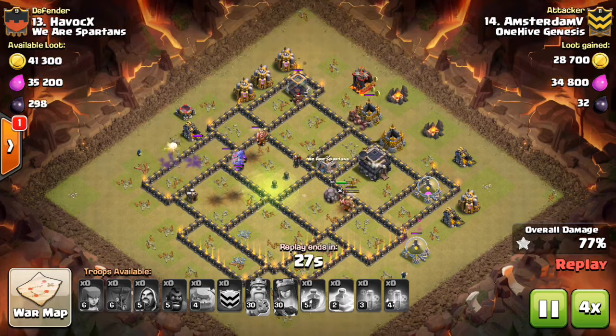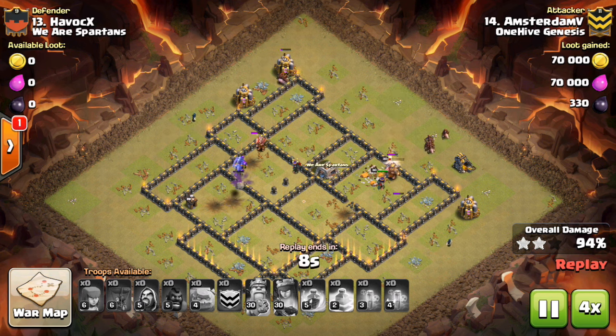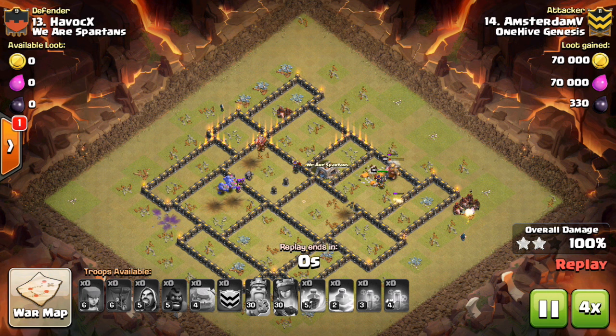You should also deploy your outside golems first and delay the deployment of your middle golem. This is because your outside golems are least likely to enter the base, so you at least want to get some initial value from them.